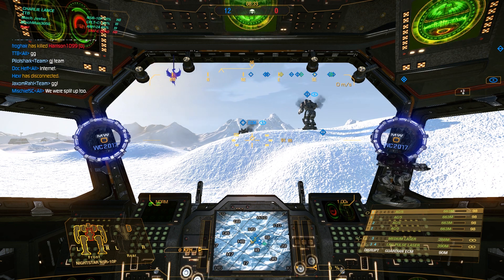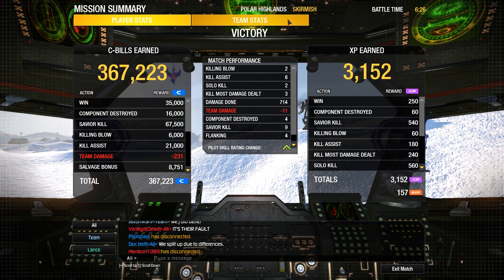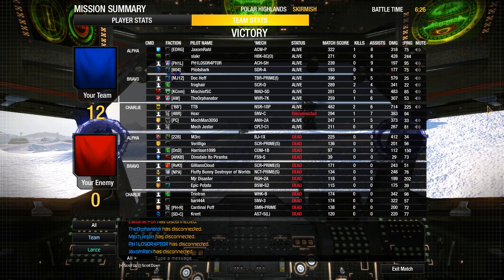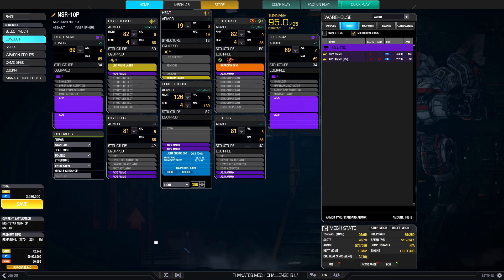Let's have a look at the scoreboard - this was a pretty hard storm. Two killing blows, six assists, two solo kills, three kill most damage dealt, four components taken out, 714 damage done. That was an okay match. If you want to support me on Patreon just head on over and use the link. Looking at the build: Light Engine 300, four AC5s, Large Pulse Laser, Medium Laser, Guardian ECM, Endo-Steel, and Double Heat Sinks. Make sure to get all those ammo nodes in your skill tree. Thanks for watching - this has been TTB in the Nightstar 10P, good fight, good night!